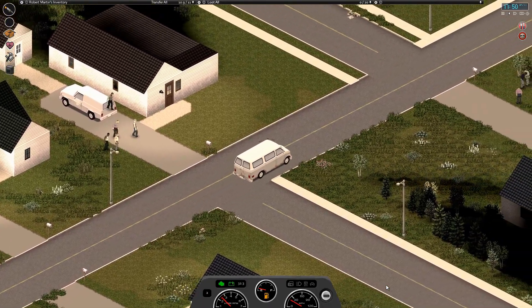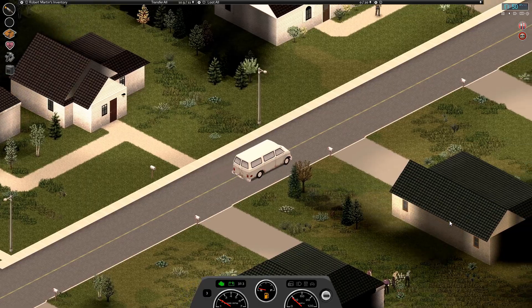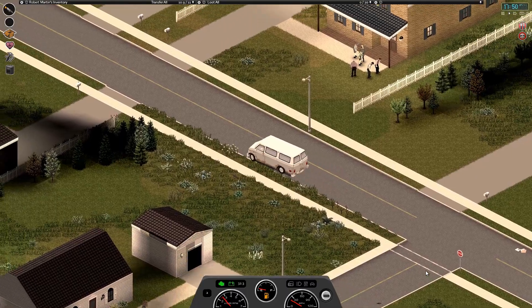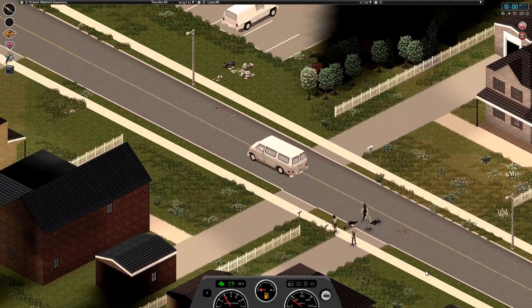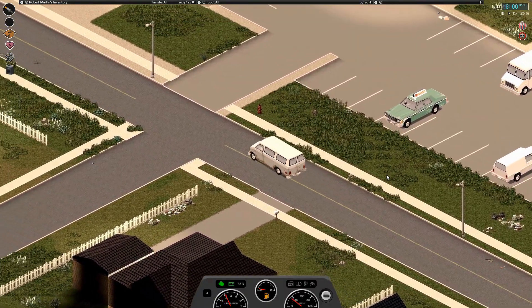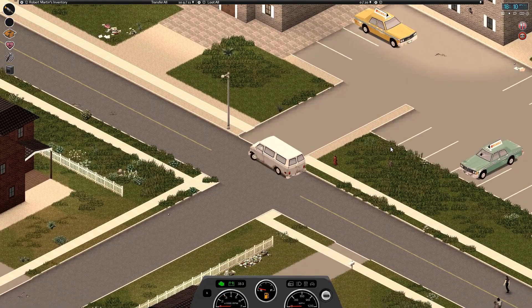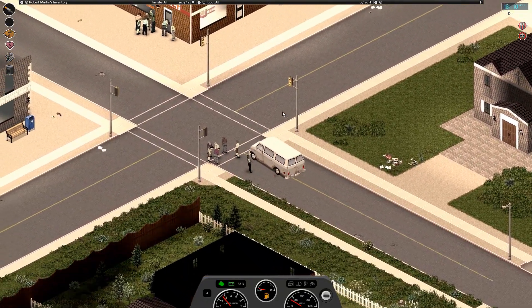Another van over there. Come on gas station, where are you? There's a really nice mail van. Are we back at the church? Yeah, we were here in the last episode. There are some really nice cars in this parking lot. I think if we go straight now we're going to come right out by our house again - yes!